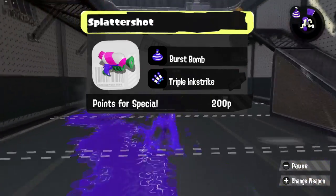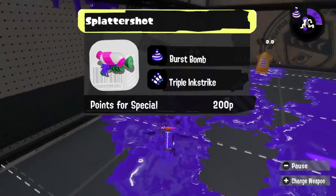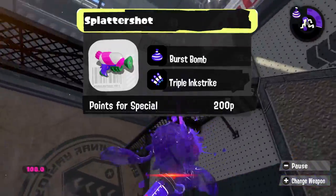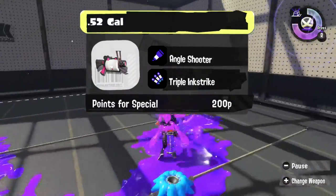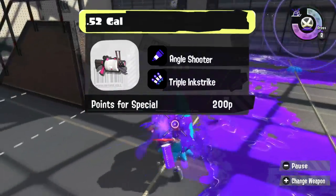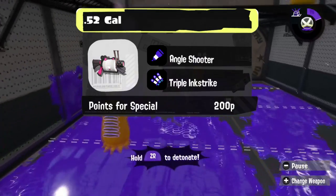For the Splatter Shot, I really just want to see the original Burst Bomb and Ink Strike combo come back from Splatoon 1, so now it's got Burst Bomb and Triple Ink Strike. Similar reasoning goes into why I'm using the 52 Gal with the Angle Shooter and the Triple Ink Strike — Angle Shooter for reach, and Triple Ink Strike because Splatoon 1 Ink Strike was fun with the 52.